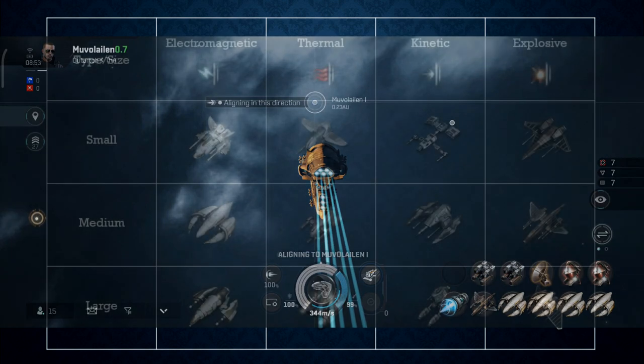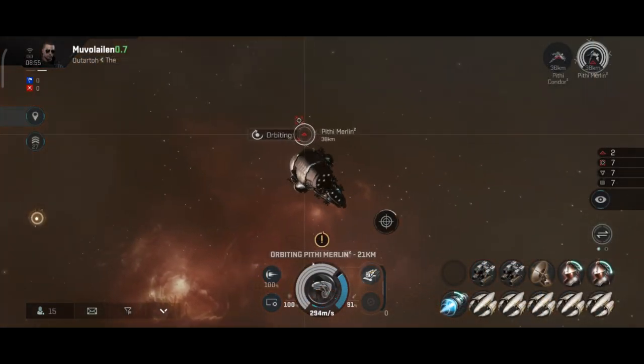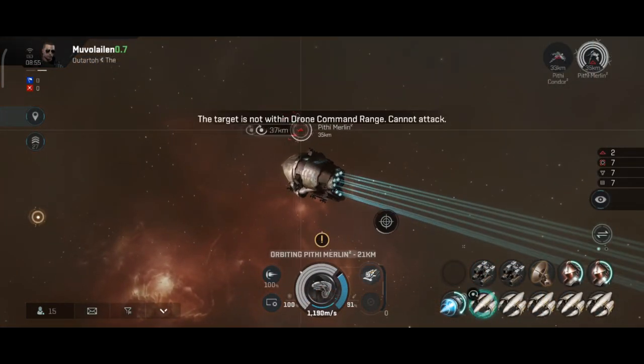There are 12 different combat drones in-game — one for each damage type in 3 different sizes. Small drones are the fastest and deal the least damage, while large drones are the slowest and deal the most damage. You launch them from your ship and they travel to your target. Once they reach the target, they start orbiting it while dealing damage.